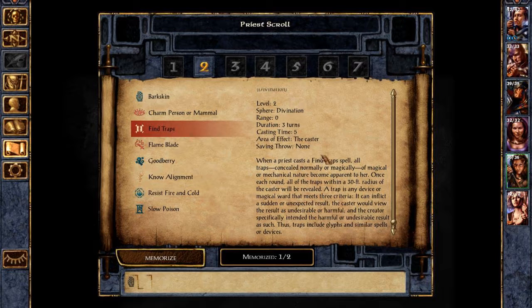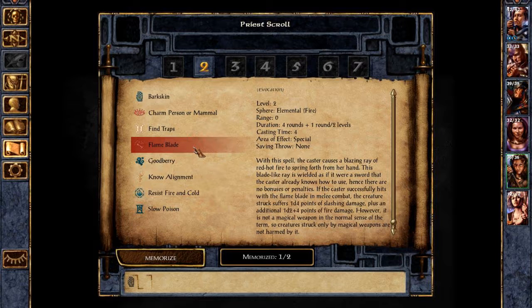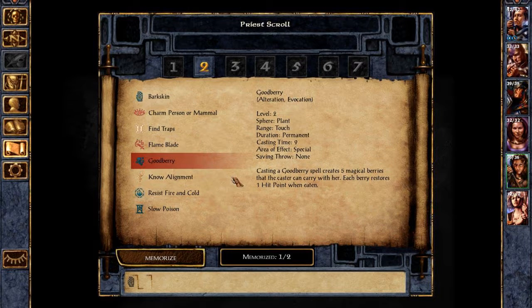Find Traps would be incredibly useful, but we have Imoen and her Thief ability. A Flame Blade — that's like a sword made of fire, but it is not magical, so it doesn't count as a magic weapon. Goodberry — not sure if that's such a great idea. I mean, you can have five magical berries and carry them, but if you use it every time before resting, you can probably stack up quite a few.